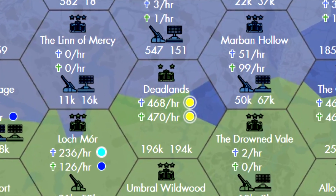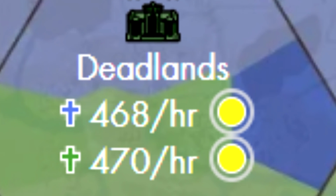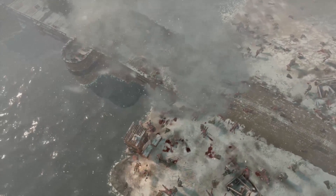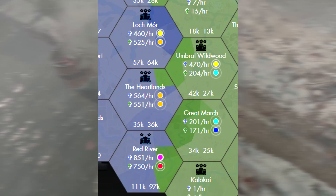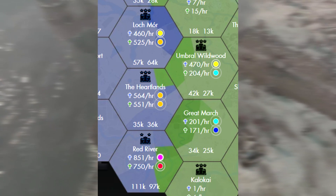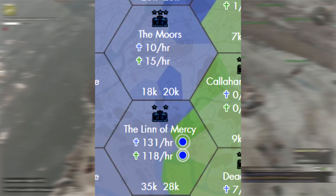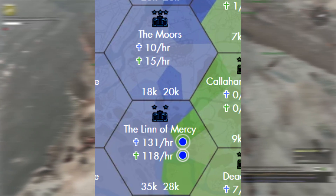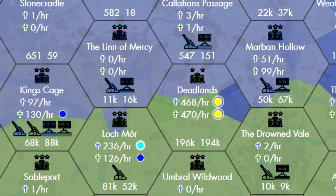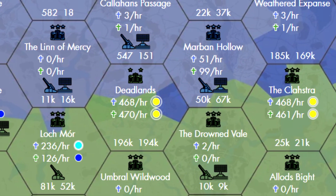A second way to utilize Foxhole Stats is to check how many deaths are happening for each faction each hour and each hex. If you have a limited time to play and just want to join the most active frontline, all you need to do is glance over these numbers. If you see high numbers over 200 plus deaths for each side, you will know it's a fairly active hex. If you see numbers below 100 deaths for each side, the hex is probably not very active. Look these numbers over before logging on and you will know where you want to spawn.